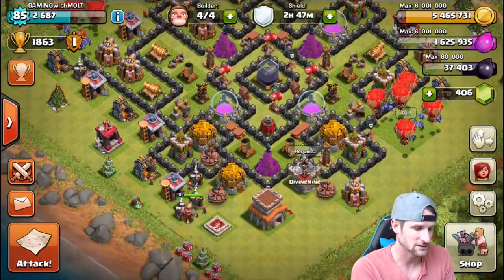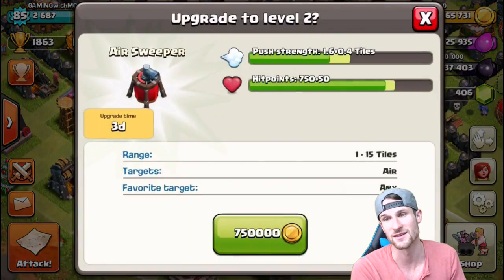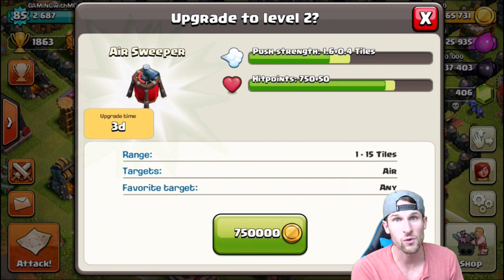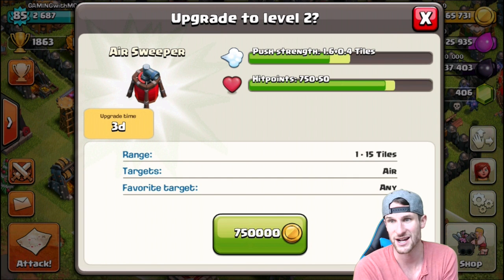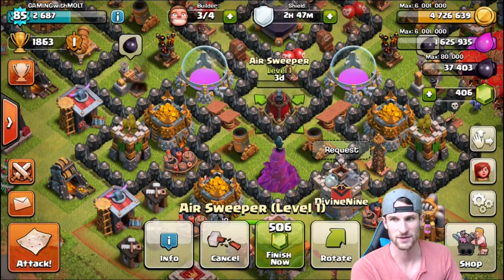With air sweeper upgrades and all that kind of stuff, so first off that's what we're gonna start with. We need to upgrade this bad boy up to level two to get ourselves 0.4 more tiles. It's gonna push them away two more tiles and it's gonna have 50 more hit points. It's gonna take three days, but that's all right - boom, three days on that bad boy.